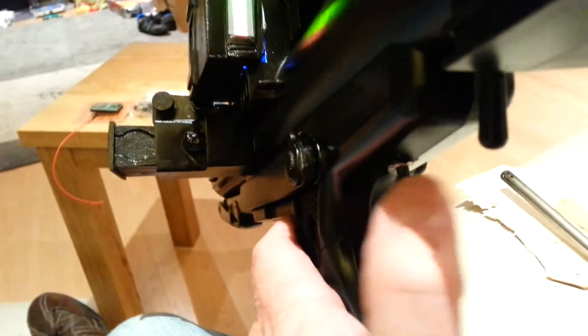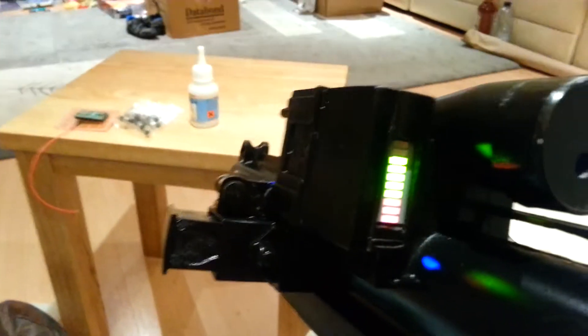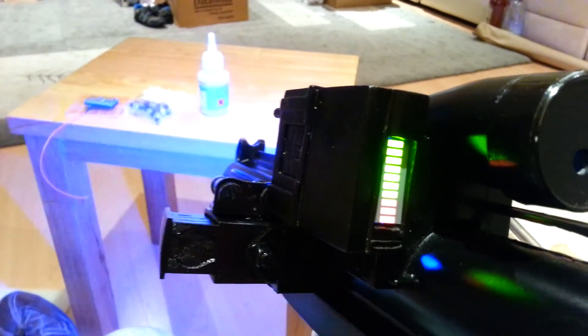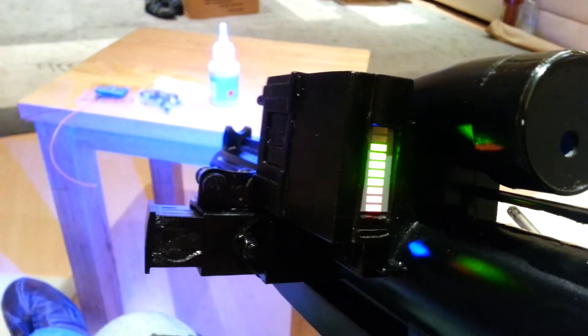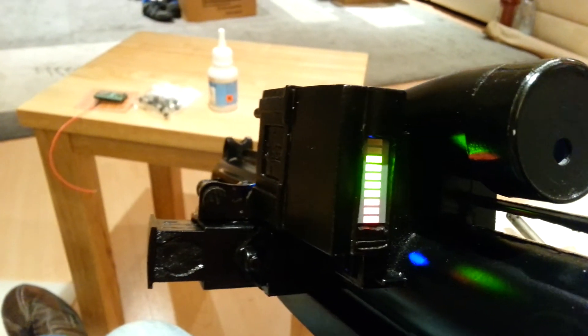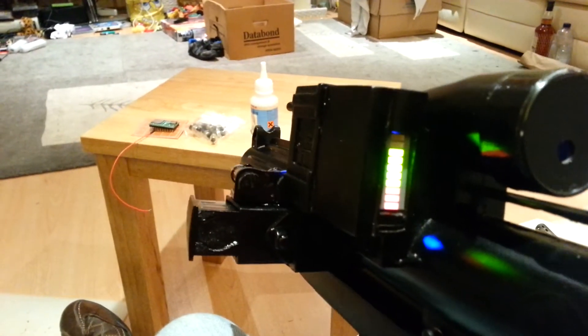To change weapons, I've added a button under here. That should do the stun animation, which is a blue one, and would play the stun sound. The ammunition is counting down. Let's change weapons — should be to Boba Fett flame.